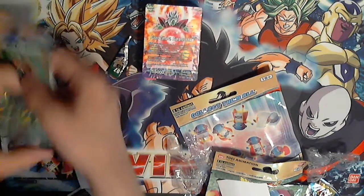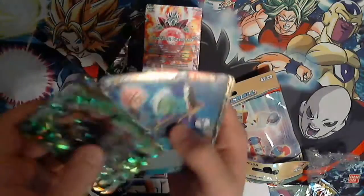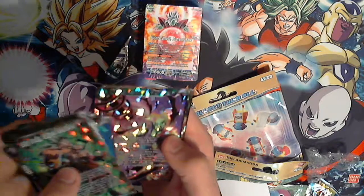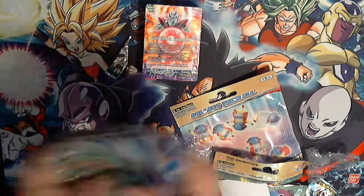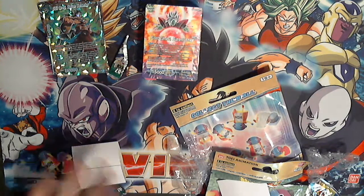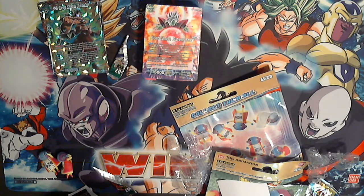That is it for this pack opening — I'll do a quick recap. SS3 Broly Saiyan Berserker is probably the best. Zero Mortals Plan, Last Resort Vegeta, Raditz Saiyan Assault, Son Goku and Son Goten Familial Bonds, Piccolo Special Beam Cannon Unleashed, Kaioken Son Goku Defender of Earth — and actually I got a double Last Resort Vegeta, so yeah, weird. This has been a pretty good pack opening. Please be sure to like, subscribe, and comment for more content like this and better, we hope. This has been Sam from Team Chaos — good night YouTube, for now.